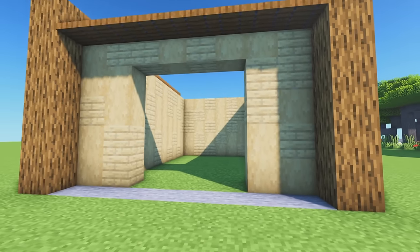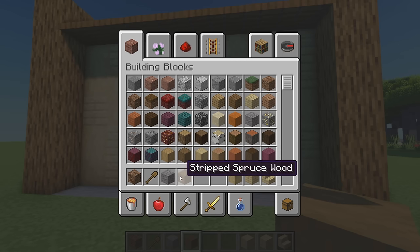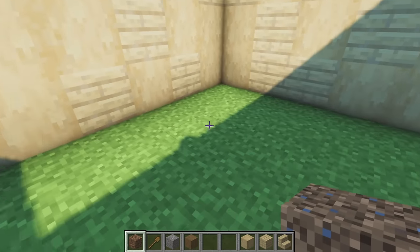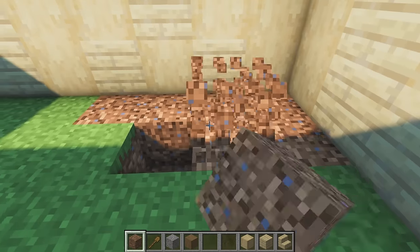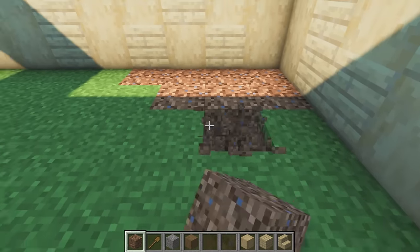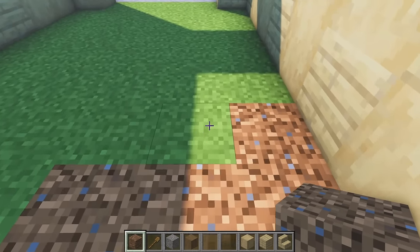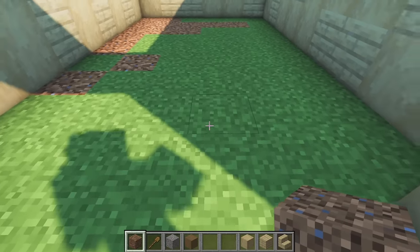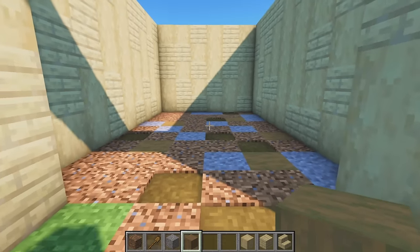Next we're going to texture the floor on the inside of the barn. Materials: coarse dirt, a wooden shovel to make path blocks, gravel, and stripped spruce wood. Just like the outside texturing, this has to be pretty random. Start randomly placing these about the place and I'll be back when I've made an assortment of these materials on the ground.